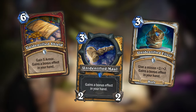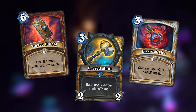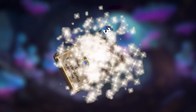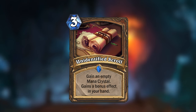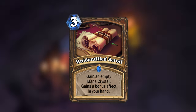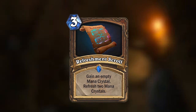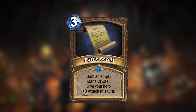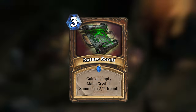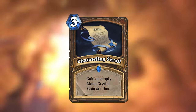Kobolds and Catacombs introduced a new side mechanic called Unidentified Items, which were cards that would gain 1 of 4 different effects when they entered your hand. I figured this mini-set would expand on this mechanic by giving a couple more classes an Unidentified Item, such as this new Unidentified Scroll for Druid. Unidentified Scroll is a 3-mana spell that will give you an empty mana crystal when cast, but it will also gain 1 of 4 additional effects once it enters your hand. It could become the Refreshment Scroll, which refreshes 2 mana crystals; the Battle Scroll, which gives your hero +3 attack for a turn; the Nature Scroll, which summons a 2/2 Treant; or the Channeling Scroll, which gives you 2 empty mana crystals.